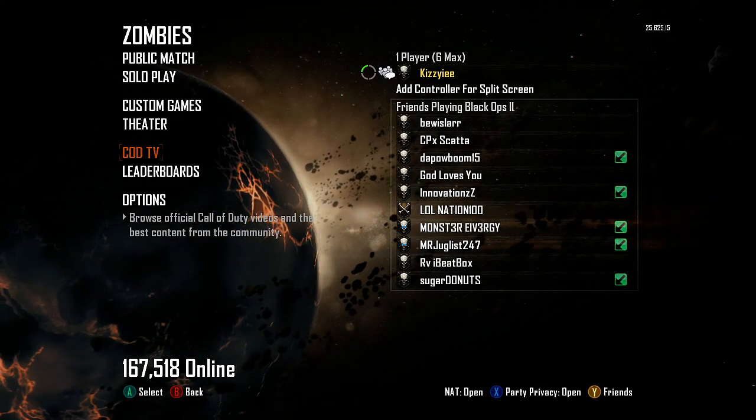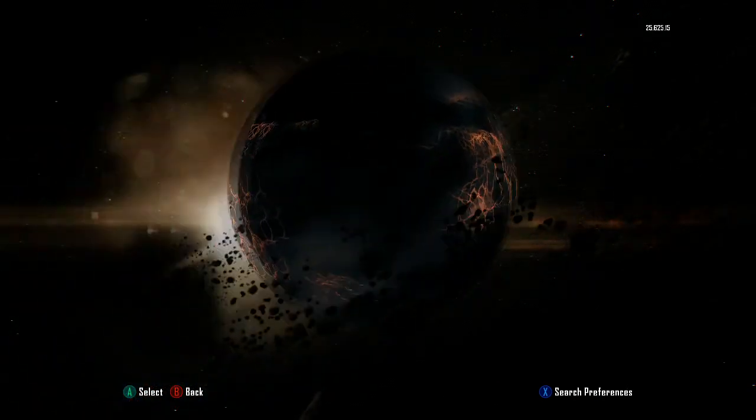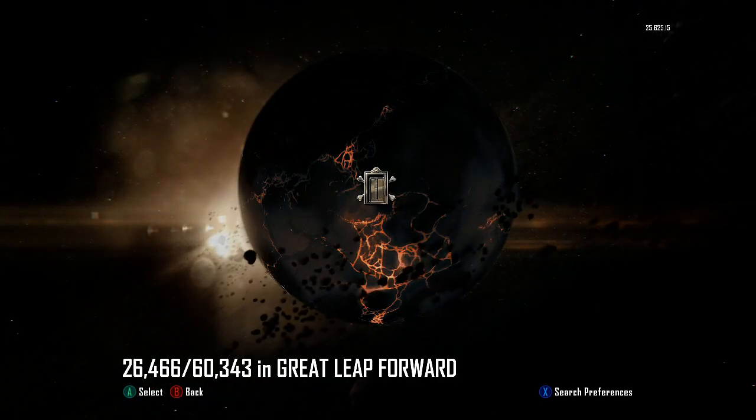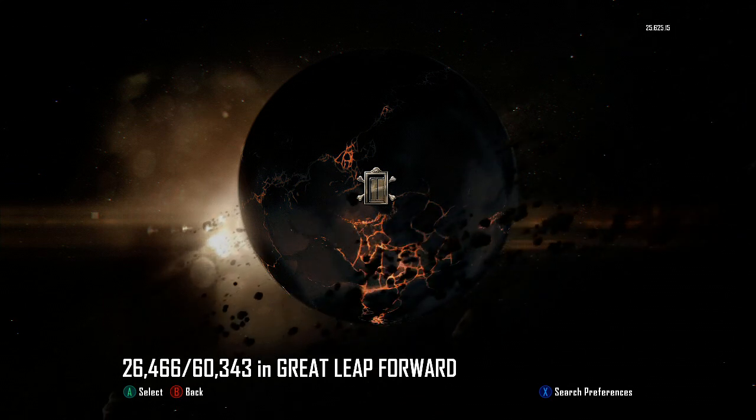Okay, so as you can see I'm now in a lobby on my own with the max party size of 6. Just get your friend to join your session. As soon as you see your friend join, press public match and leave the map you want to play highlighted.